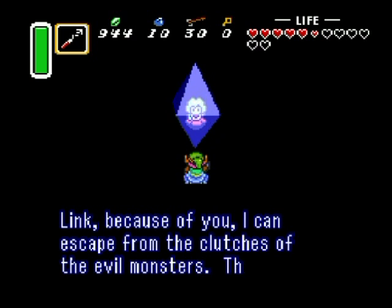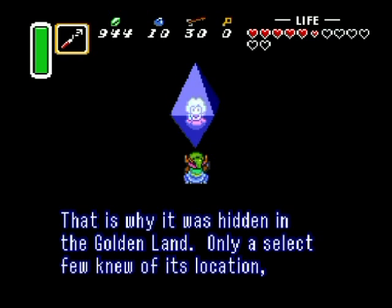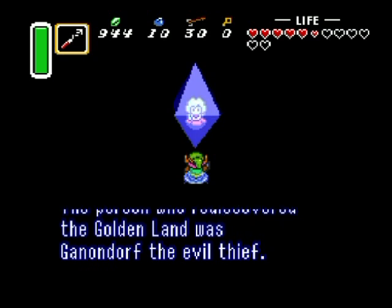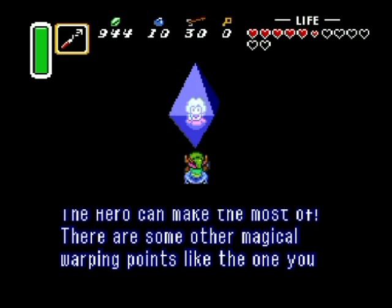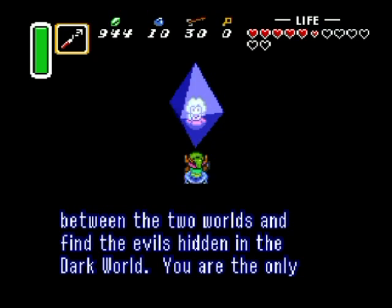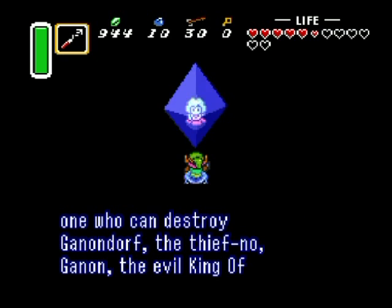And a little cutscene. 'Link, because of you I could escape from the clutches of the evil monsters. The Triforce will grant the wishes of whoever touches it, as long as that person lives. It was hidden in the golden land; only a select few know of its location, but at some point that knowledge was lost. The person who rediscovered the golden land was Ganondorf the evil thief. Luckily he couldn't figure out how to return to the light world. Remember you have magical powers only the hero can make the most of — there are magical warping points you can use to go between the two worlds. You are the only one who can destroy Ganon, the evil king of darkness.'